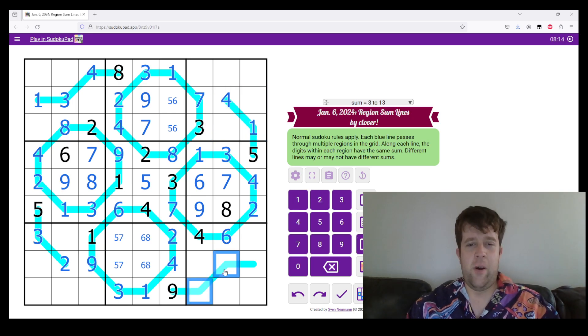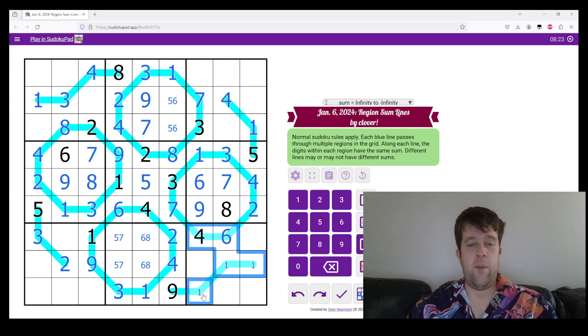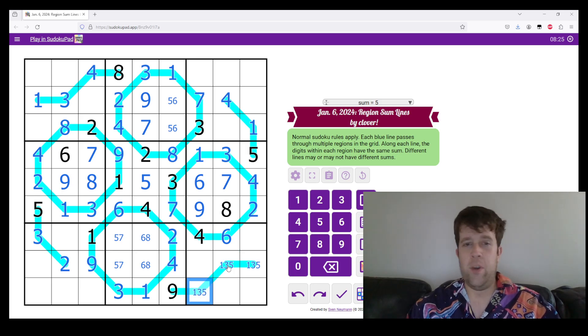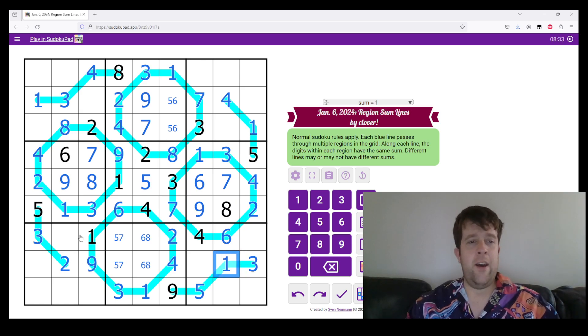Nine has three ways that it can be: two, three, four; one, two, six — both of which are ruled out because we've got a four and a six in this box. So this has to be one, three, five. We can resolve that quite quickly. One and three in column seven: this is a three, this is a one. And now we are on to just classic Sudoku.